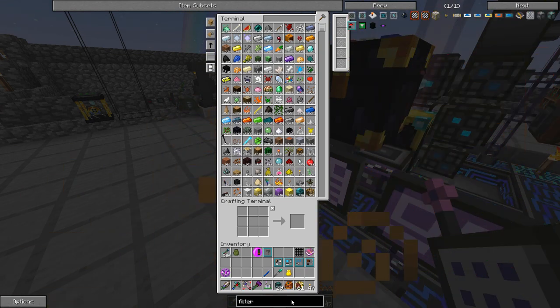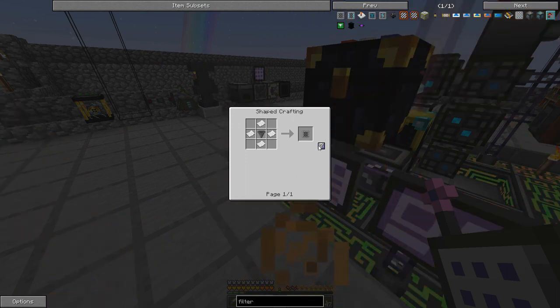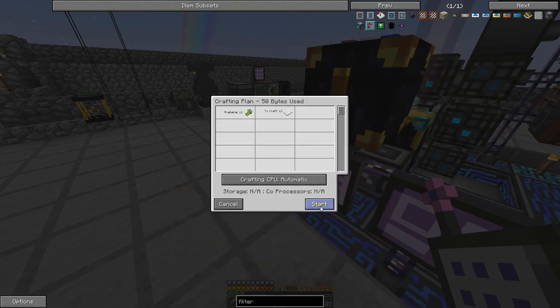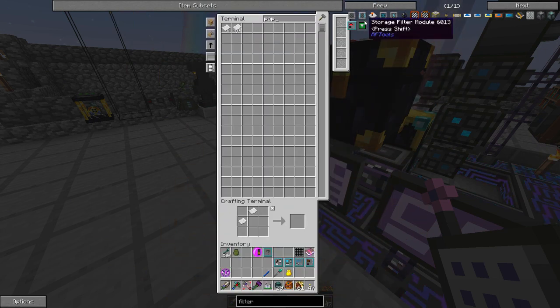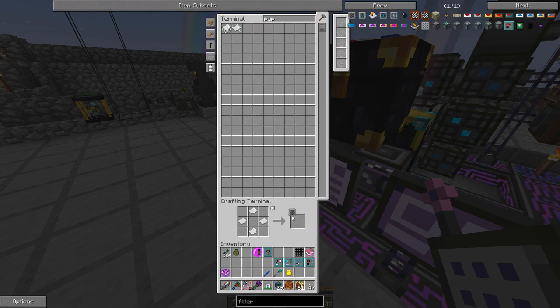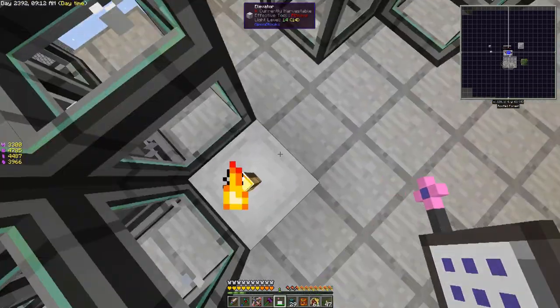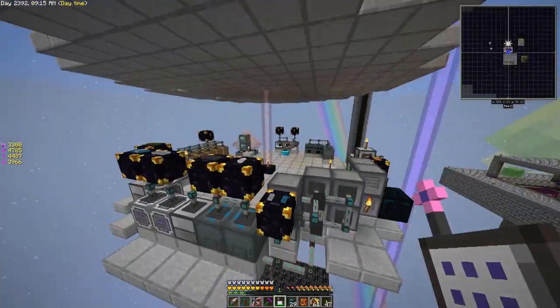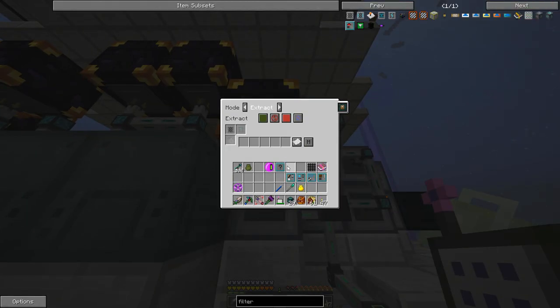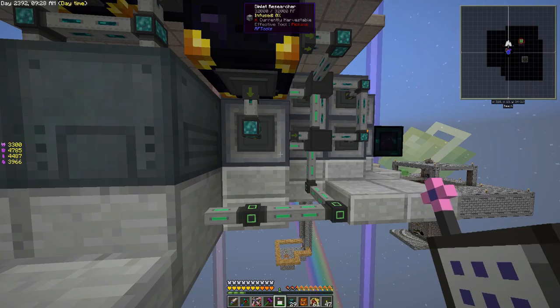We need one of these filters. We need paper — we'll craft some of that. We need a hopper as well. We should have plenty of chests from mobs that drop them. We want this filter set here with unknown dimlets on a whitelist, so unknown dimlets will go into the researcher.